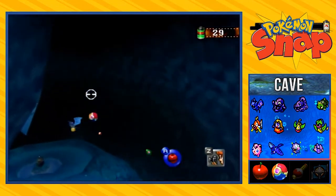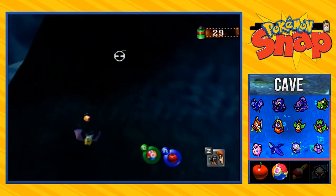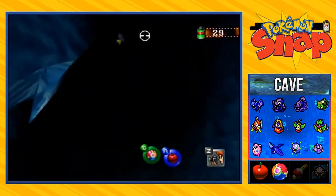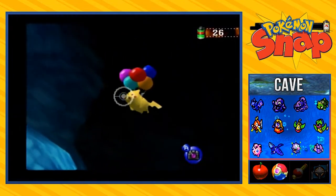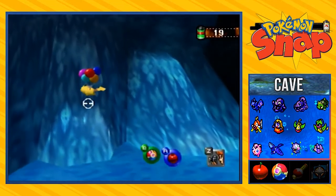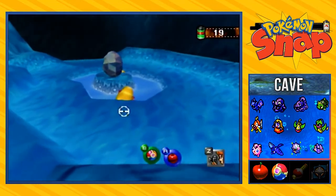Here's a bit of a challenge — if you manage to hit the Zubat right here, it will let go of that Pikachu. Look at that, you're bound to take great pictures right there. This is another Pikachu effect — they will actually get you a lot of photo points.